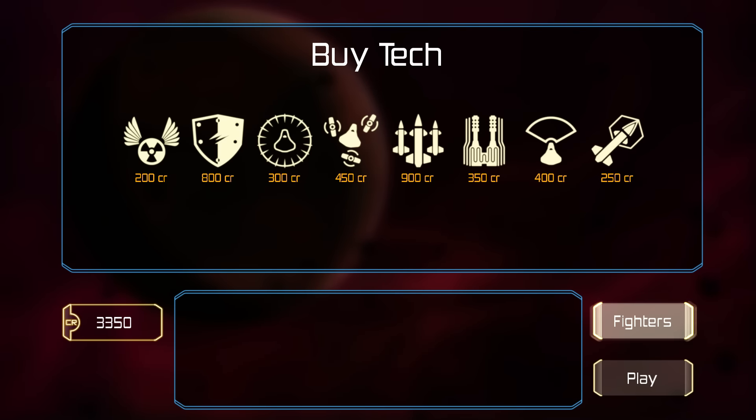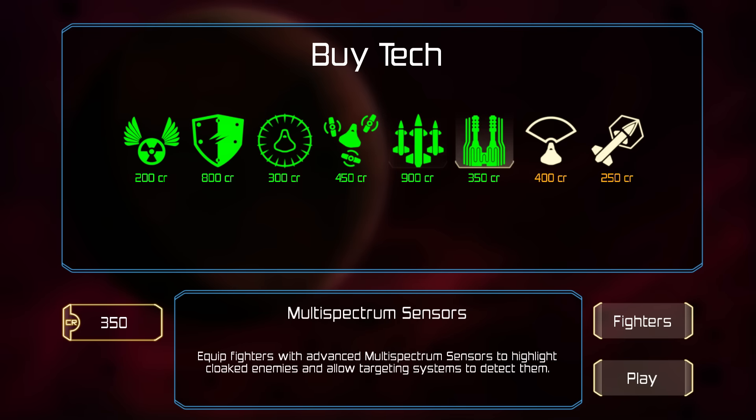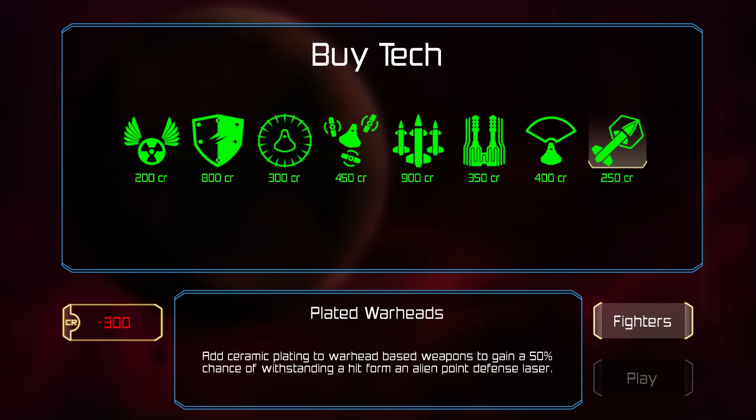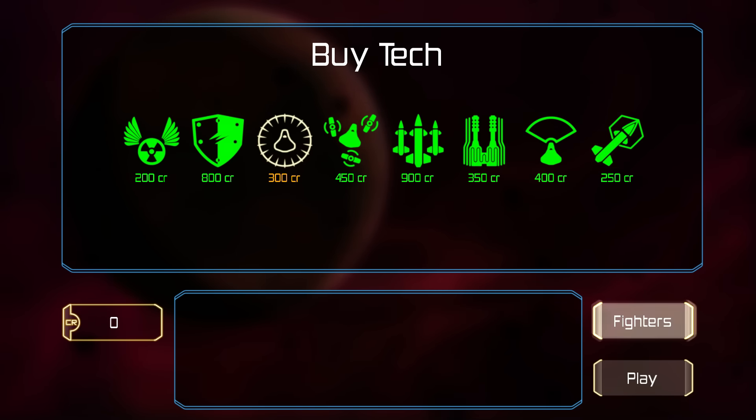Straight away, we've got tech, and we've got 3,350 credits. So can we buy everything? No, we can't. We're going to have to leave 300 out. We've got everything for our players now. We're going to press play, and hopefully this goes well.